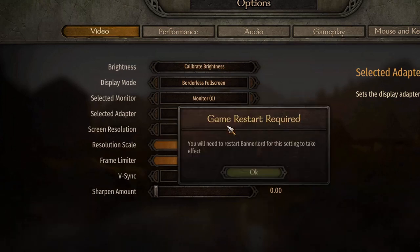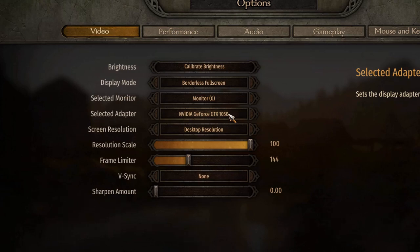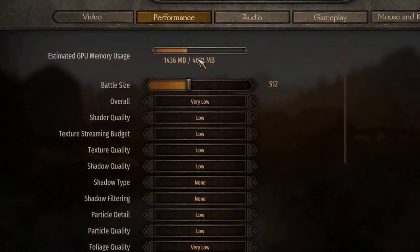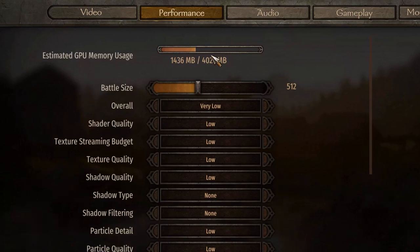In my case it's the GTX 1050, and this is going to require a restart. I would suggest doing this, restarting your game, and then coming back to the options. After you go back to your options, you're going to notice that you have significantly more GPU memory to use.